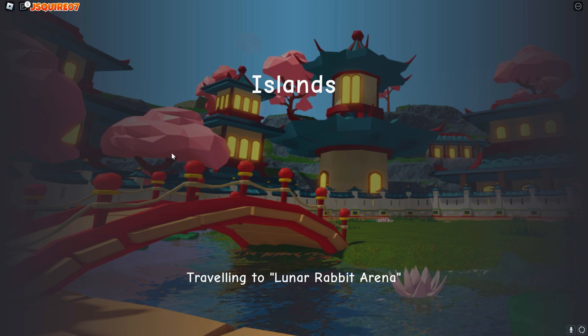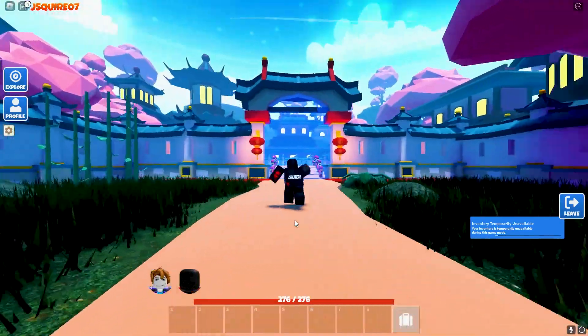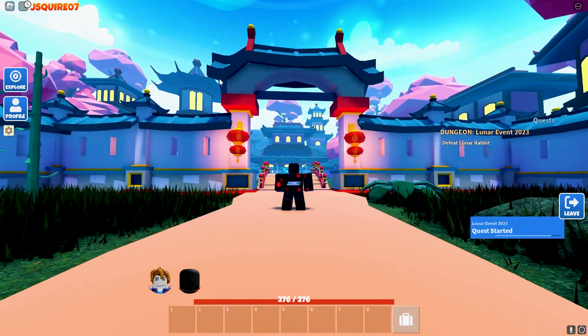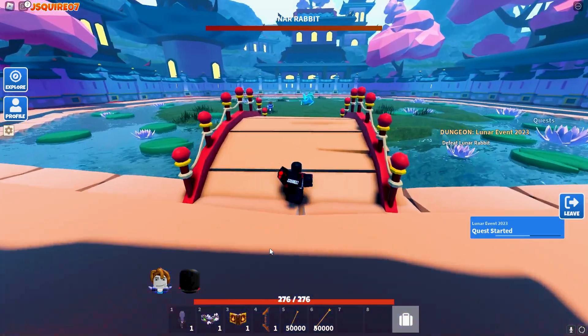This flightless island looks sick, by the way. I love the look of it. Look at this place — look how sick it looks. You know, with the buildings... oh, this looks sick. I hope they add these as buildables, because they did that with the Halloween event — they made these for purchase. But anyway, let's go in.